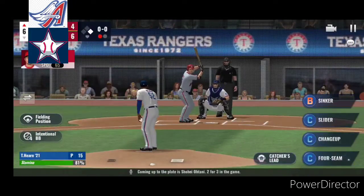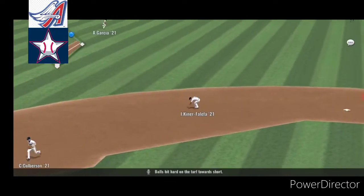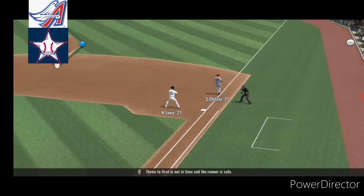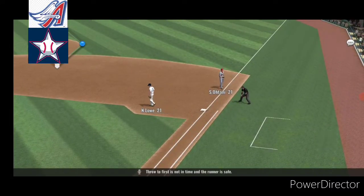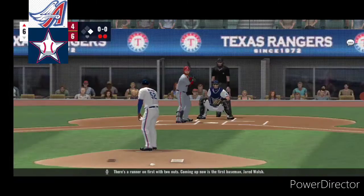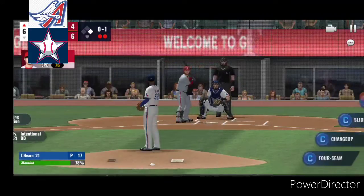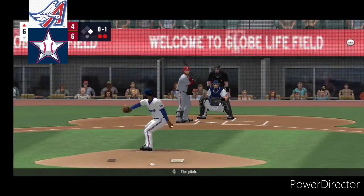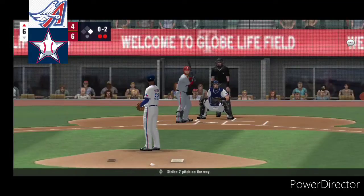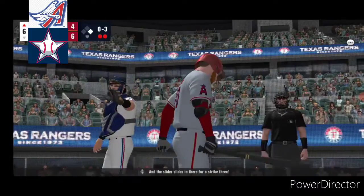Coming up to the plate is Shohei Otani. Two for three in the game. Ball's hit hard on the turf towards short. They get one. Throw to first is not in time, and the runner is safe. There's a runner on first with two outs. Coming up now is the first baseman Jared Walsh. The pitch. Fastball called for strike two. And this slider slides in there for a strike three.